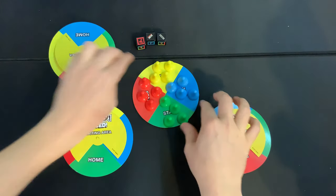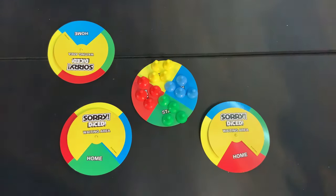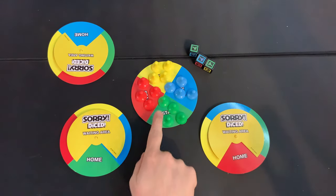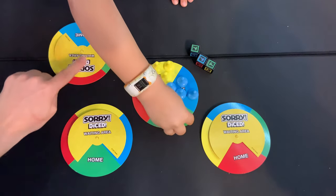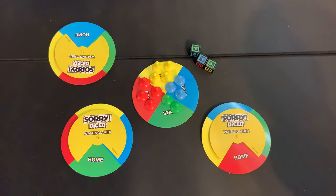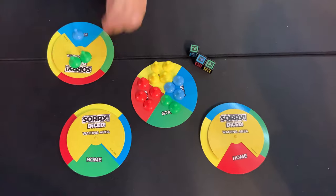Roll the dice! Luke's first turn is quite simple: take two greens from the start area and a blue from the start area, then place them on either the waiting area or the home area. If they match your color they go in the home area; if they don't, they go in the waiting area. So the blue goes on the home spot and the two greens go on the waiting spot.